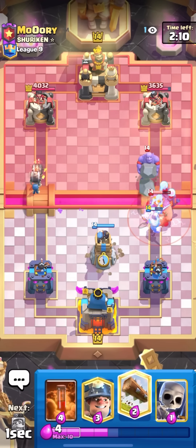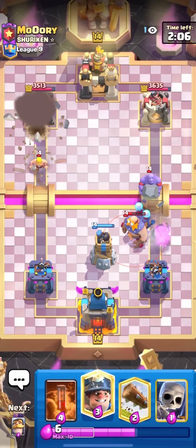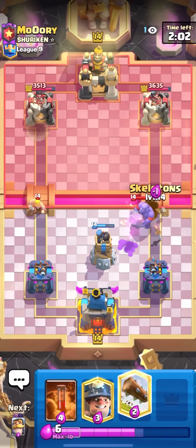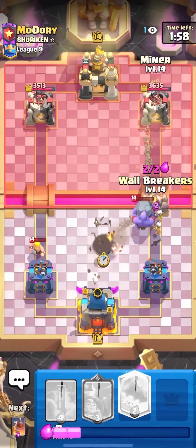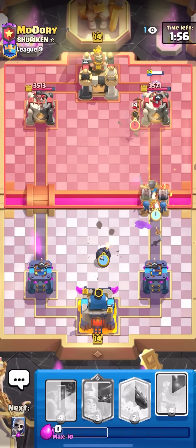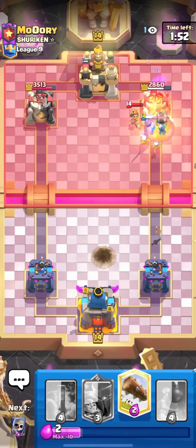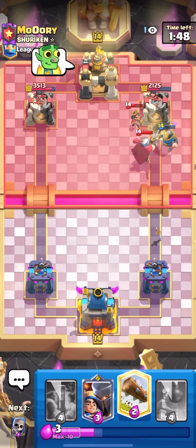Oh, that's gonna kill the e-giant! I'll go wall breakers — oh, he has the tornado. I'll go for my bomb tower — it'll clean everything up pretty nicely, even the bowler. Bad barb barrel — wait, he should be super low and he has no barb barrel. I'm gonna miner, knight, skeletons, and wall breakers — how does he defend this? Oh, that Little Prince is gonna get so much value!